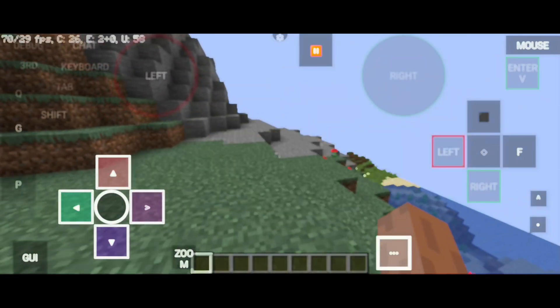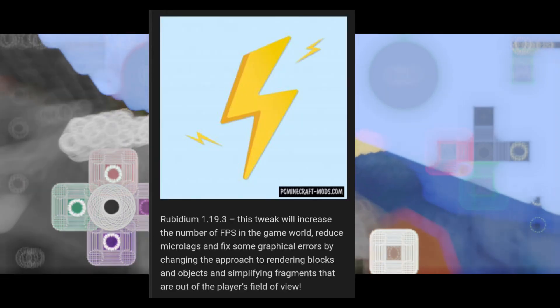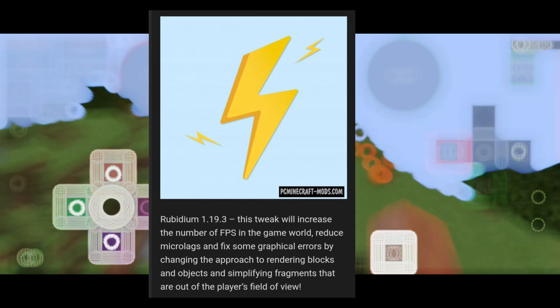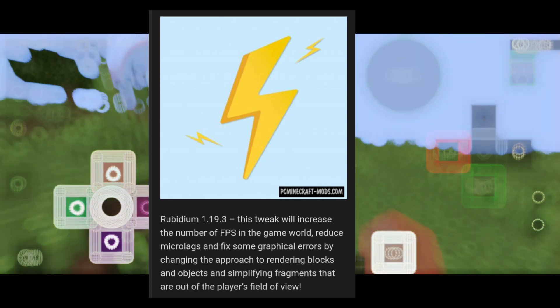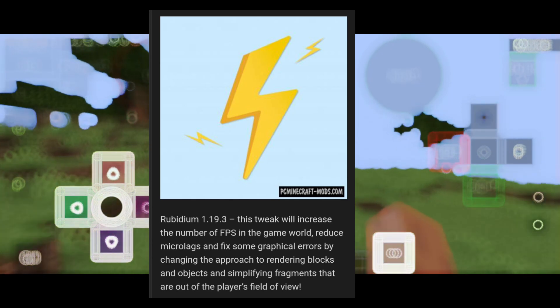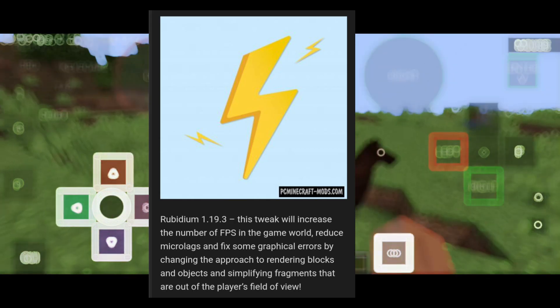Number 2: Rubidium. Rubidium 1.19.3 — this tweak will increase the number of FPS in the game world, reduce micro-lags, and fix some graphical errors by changing the approach for rendering blocks and objects and simplifying fragments that are out of the player's field of view.